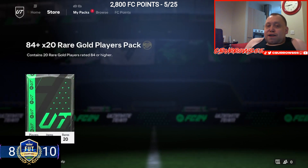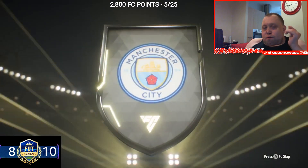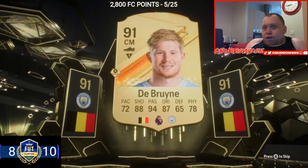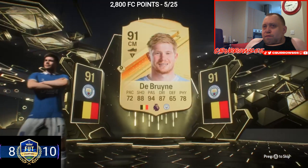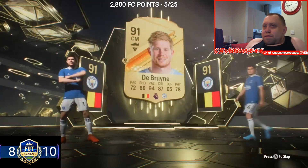Let's see if we can get at least some good fodder to finish off the SBC, and hopefully a special card. Let's go — we have definitely got a special card, a Belgium center mid. So we've got a banana silver behind it — I think that's an inform, it looks like an inform.